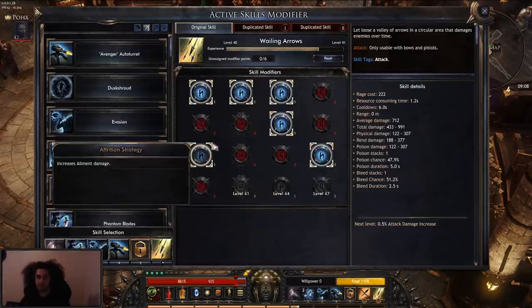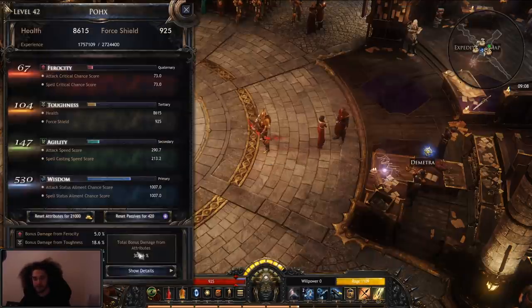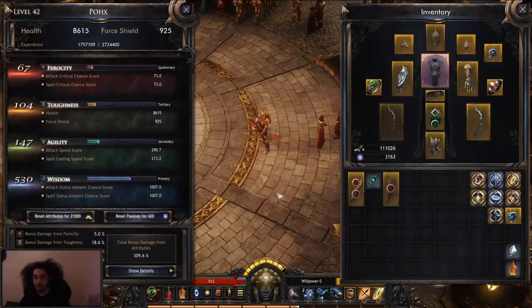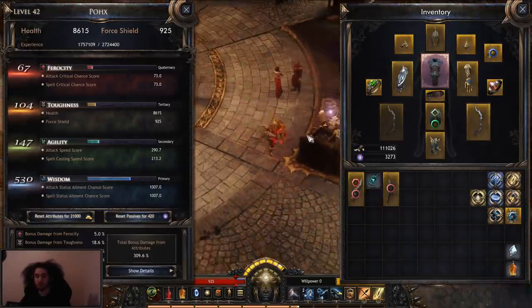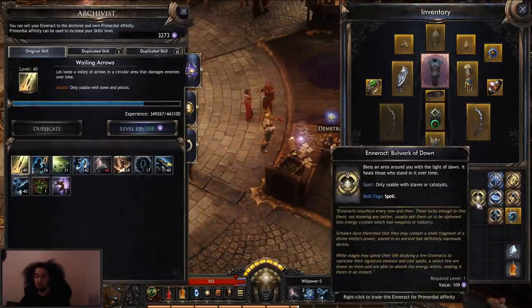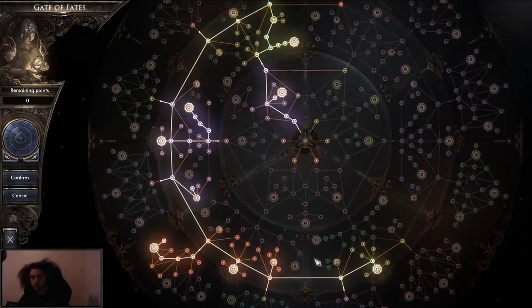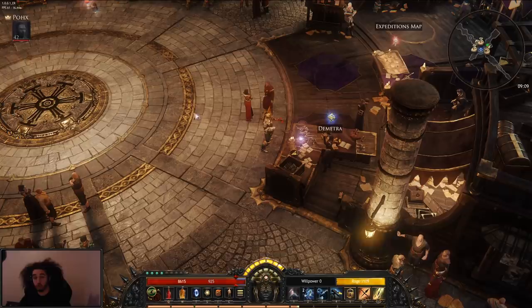You've also got a rune system that can be respecced pretty much whenever you want. Talking about respeccing — you can also respec your character stats with a bit of a fee, and your passive tree can be respecced very easily compared to that. As you find skills, if you already have the skill and you use it, it will give you primordial affinity, which you can use to respec. You can also use primordial affinity to force level your skills up. If you don't have the skill and don't want it — say you're playing melee and you're not going to use a bow — you can just sell them and get the primordial affinity. I just paid for two entire passive tree respecs. They really promote your own unique play style.